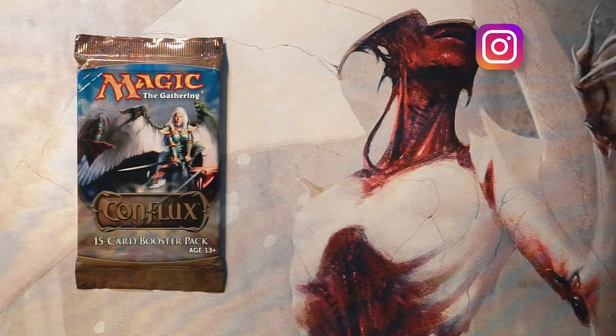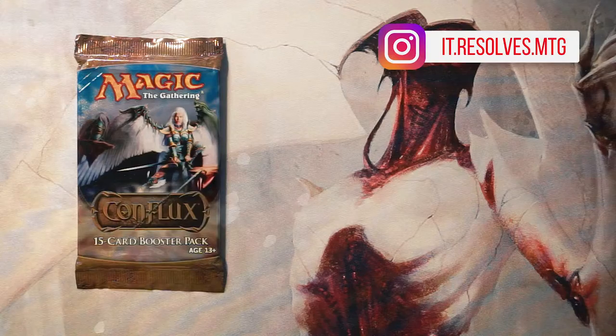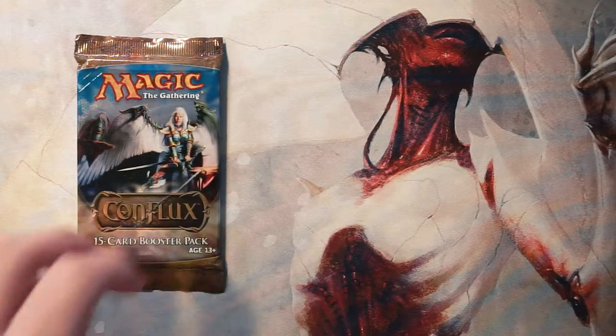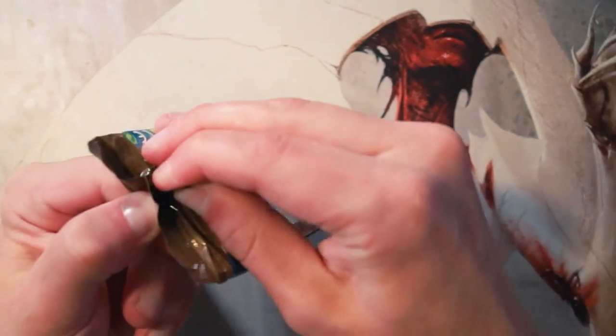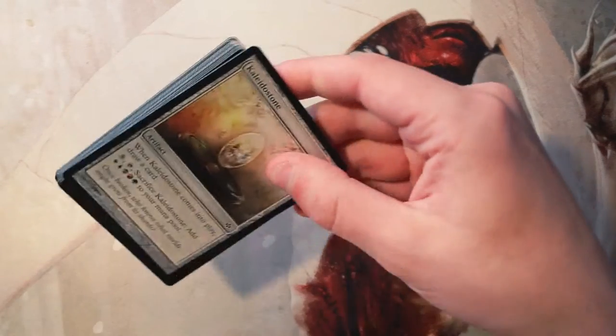What's up guys, and welcome to another Crack a Pack episode. Today we're opening up a pack of Conflux — this is not something we get to open very often, so I'm very excited about it. I did not draft during this time, but I did open up a good many packs of Conflux back in the day, so I'm hoping I can at least give some insight into this set. We'll do the best we can to figure out what our first-round draft pick would be.